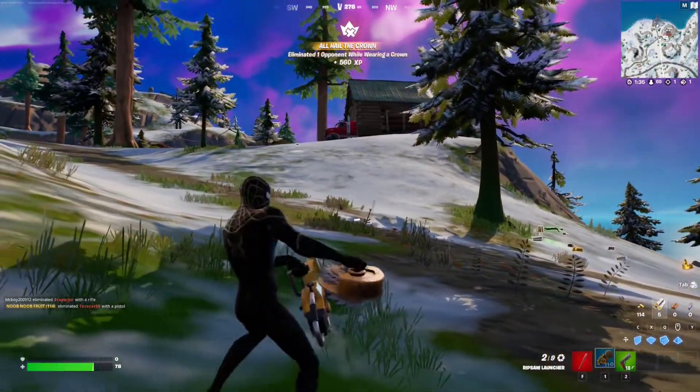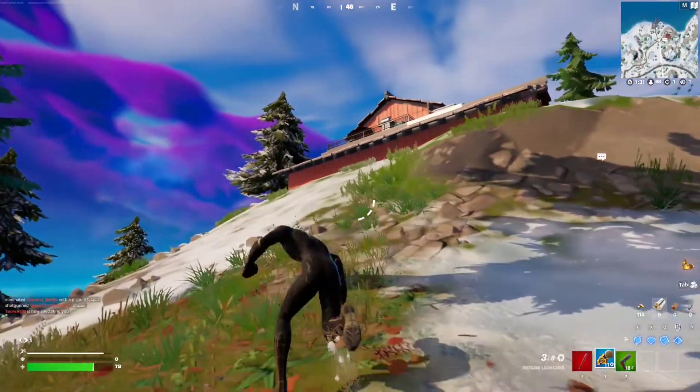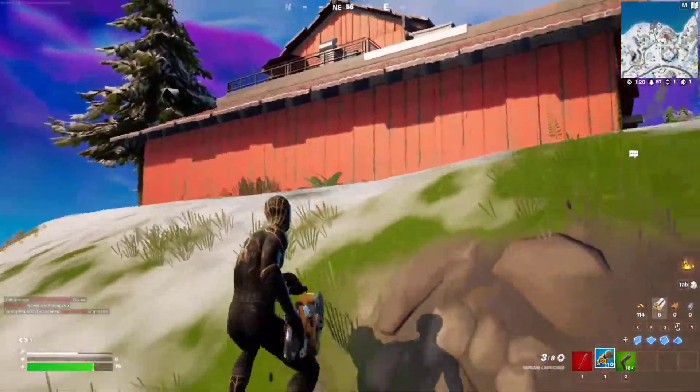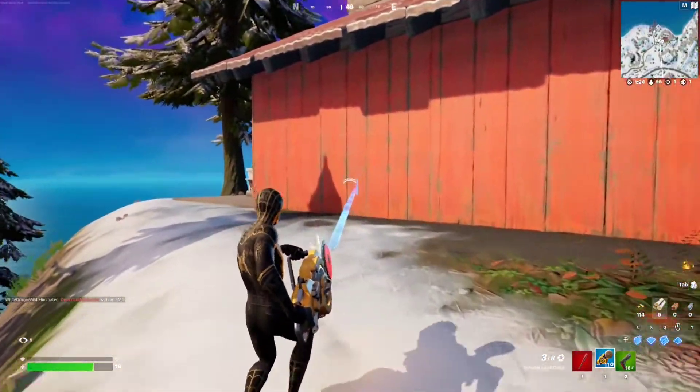You can do this on normal structures just like I did, or of course you can do it on actual builds in the game. So if I shoot this through this wall, I think there's a bunch of walls here.